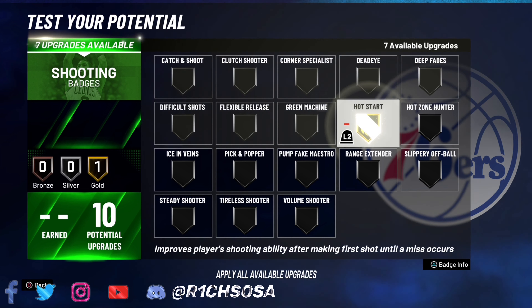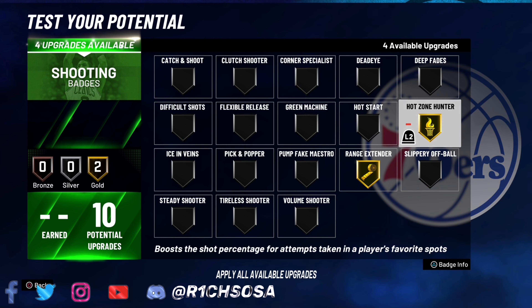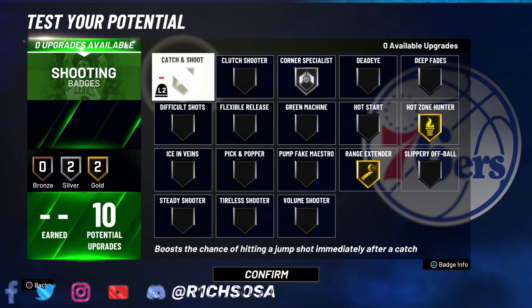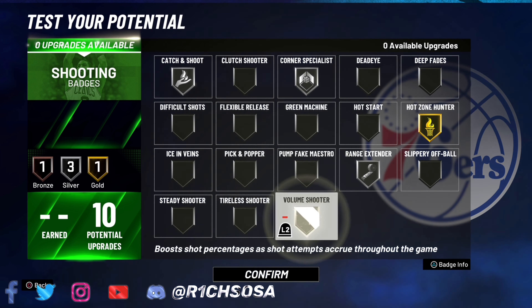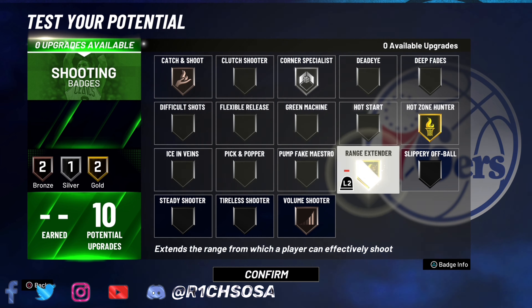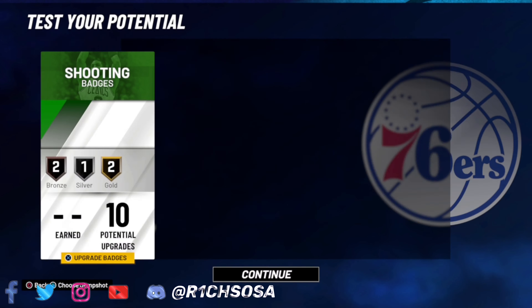For the shooting — another 10 badges to work with. If you know your jump shot, go ahead and put on hot start, that's definitely going to help you out a lot. If not, go with range extender on gold as well as hot zone hunter. For the last couple of badges, if you're going to be in the corner go with gold or silver. You could also drop range extender from gold to silver and put on bronze volume shooter, or drop catch and shoot to put range extender back on gold — that's another setup I would really consider.